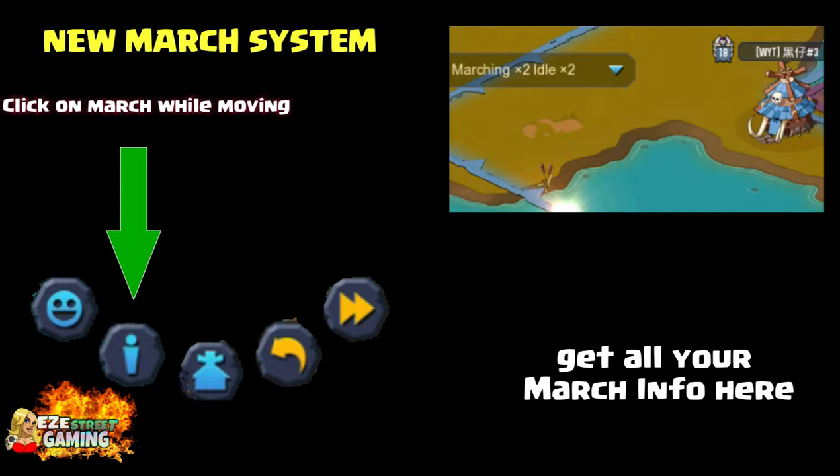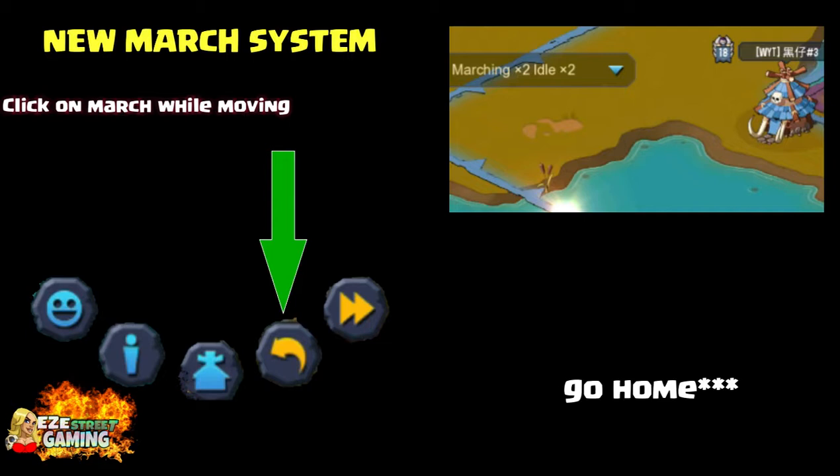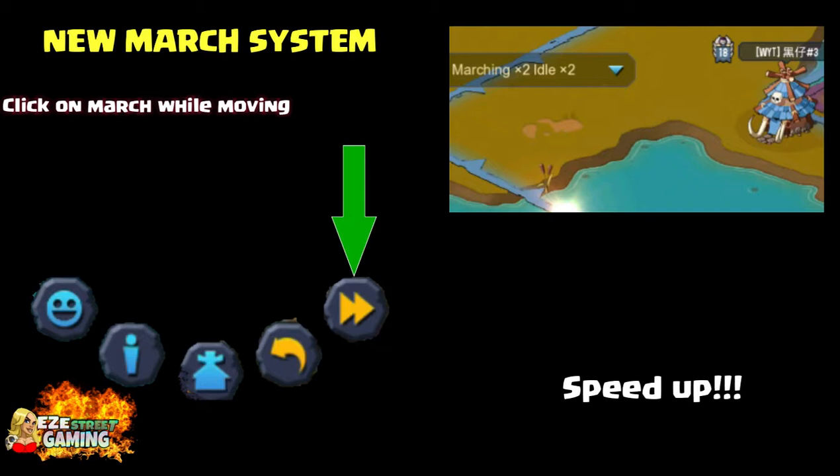You can get all your march info and troop info when you hit the little info button. The next button in the middle is for your hut — I'm calling it the march hut. After that is the go home button. This is one of the buttons I don't want you to ever press, because as soon as you hit go home you can't do anything but go home. And of course the last is the speed up button so you can go faster.